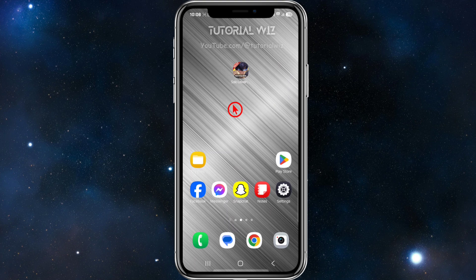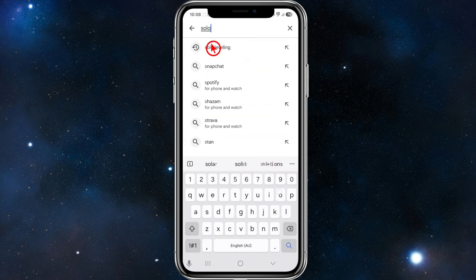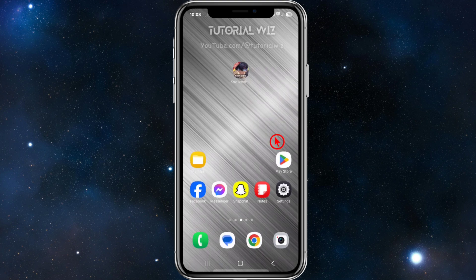The first thing you want to do is make sure the app is up to date. Go to your Play app store and type in Solo Leveling. If it says 'Play', you've got the latest version. If it says 'Update', go ahead and update the game and then play from there.